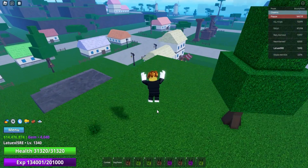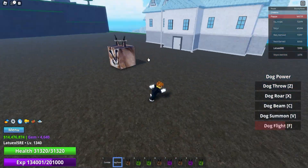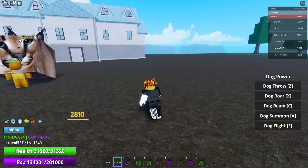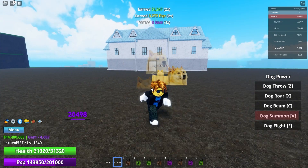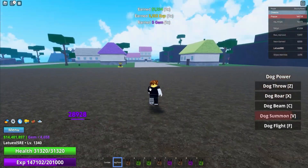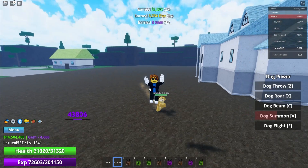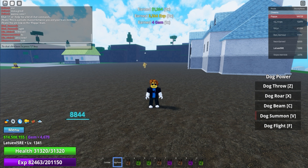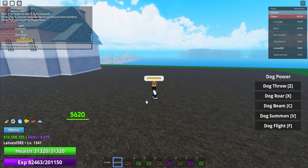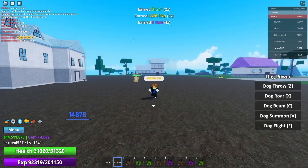I'm gonna show you a secret on how to get Robux easily. Go to the Floppa Boss — all you have to do is beat this boss. My dog summon is actually insane. Click on the quest and let your dog floppa kill it. After that, go to chat and drop six cool emojis — one, two, three, four, five, six. Make sure there are exactly six cool emojis, and this will increase your chances to win the Robux giveaway.